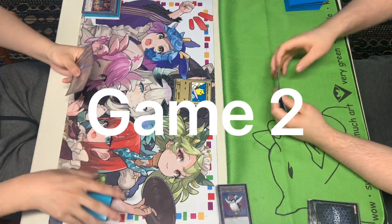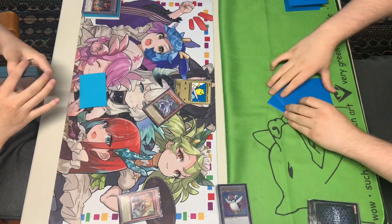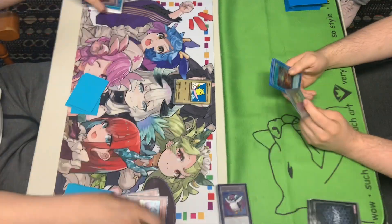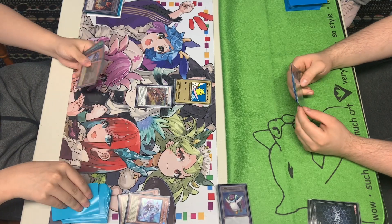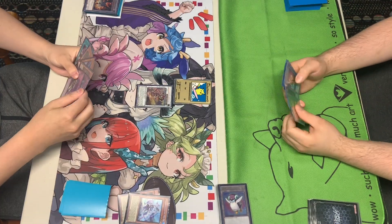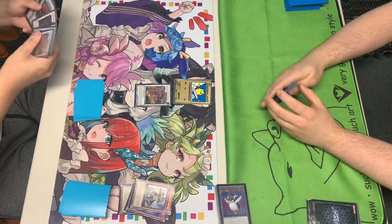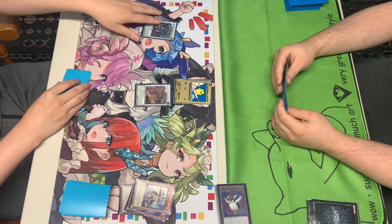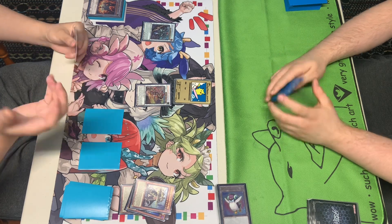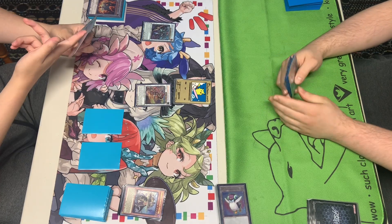Here we're going to see the Swordsoul player go first once again. Normal summon of Ecclesia — Ecclesia effect activates, summoning out the Mo Yi. Mo Yi effects activate, revealing the Long Yang. Summoning out the token, synchroing both into the Qi Shao. Activating the effects — Chainlink 1, Chainlink 2, search and draw. Searching out the Blackout. Activating the Long Yang, discarding the Long Yang, summoning out the token, linking both into Sinister Long Yang. Setting two cards and passing.